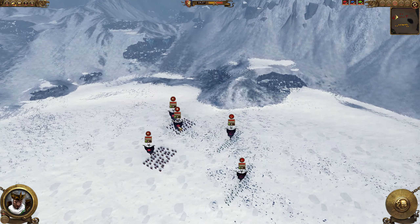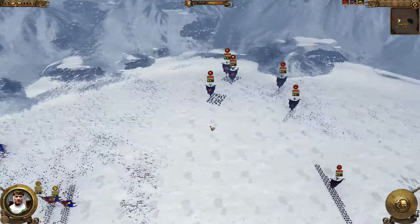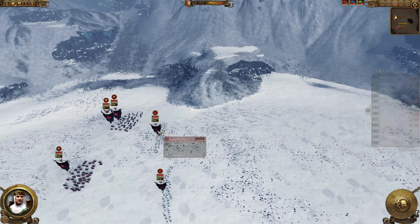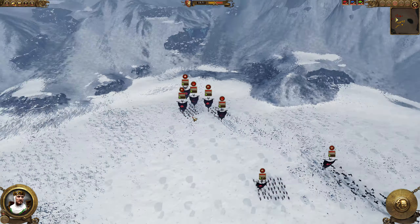For the Vampire Counts - that's Manfred, yes - we see two Cane Wraiths on the right, two Cane Wraiths on the left, another Blood Knight so three Blood Knights in total. We also see a bunch of skeleton spearmen, four of them, and two Fell Bats. His melee line is actually not that strong at all - he only has four Cane Wraiths basically, and the skeleton spearmen won't really do anything. The melee lineup for the Vampire Counts player is next to nothing.